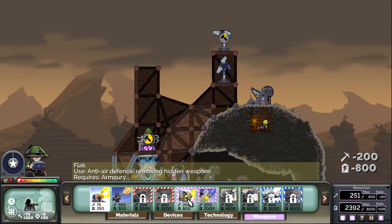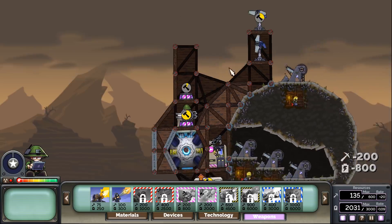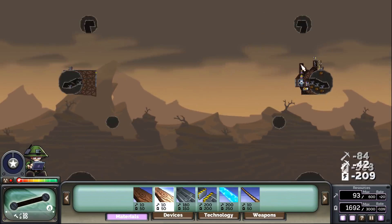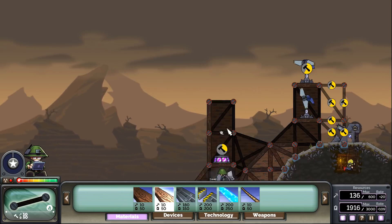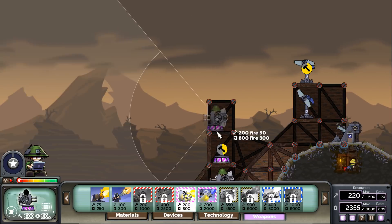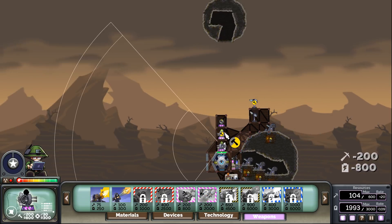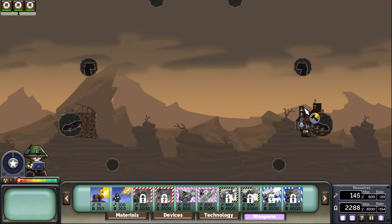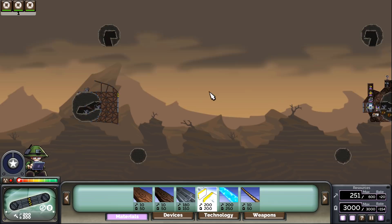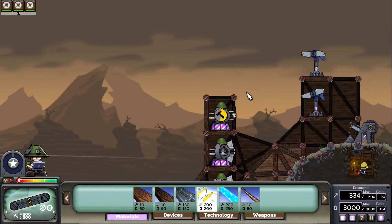Build that up there. Build this here, build this out, build up. He's building flat armor, so I can do shotguns here. I'm going to stick with flak for the moment, because flak can actually be used. What on earth is he doing? There's something there for you to hit.